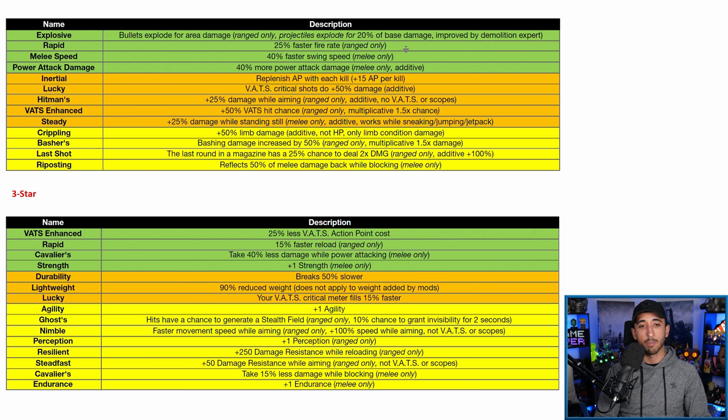Rapid — 25% faster fire rate (ranged only) — is equivalent to Explosive depending on the weapon. Faster fire rate is better against boss monsters: Scorchbeast Queens, Mirelurk Queens, Earl Williams — because it increases damage by increasing shots landed per second. Against regular mobs, Explosive is better since it kills them faster with less ammo. My personal favorite weapon is a Bloodied Fast Fire Rate, Fast Reload Gauss Minigun — it shreds enemies and also has an inherent explosive effect.